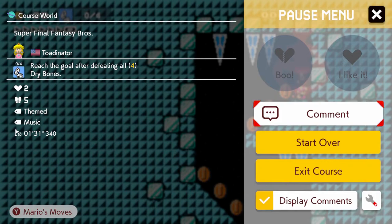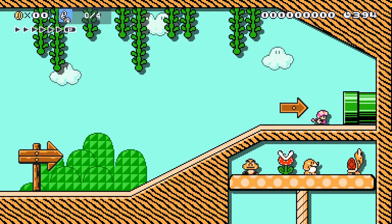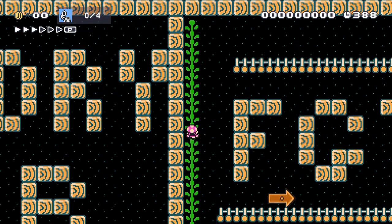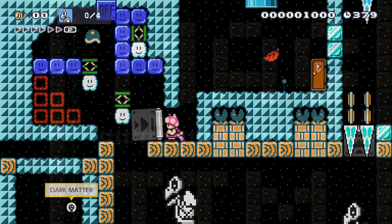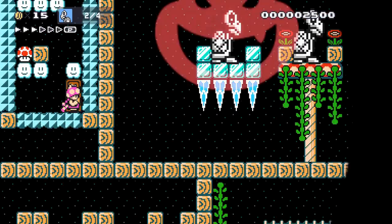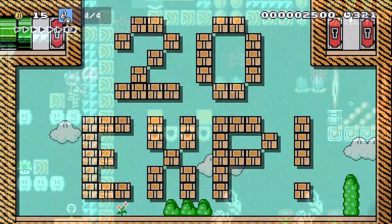Our themed level of the day is Super Final Fantasy Bros by the Totonator. You know that Kid NES is a huge Final Fantasy fan. I had Final Fantasy 1 way back in the day and I played the holy heck out of that game. So I love the Warriors of Light. This level is more of an aesthetic and music level. You're not going to find a lot of challenge here, but there are three rooms where you're going to have to use your fight skill, your magic skill, and your item skill to progress. The challenges are quite easy. This level is more about the experience and the joy of looking at it. You're going to find a nice relaxing playthrough after you solve the three puzzles and grab the four keys.